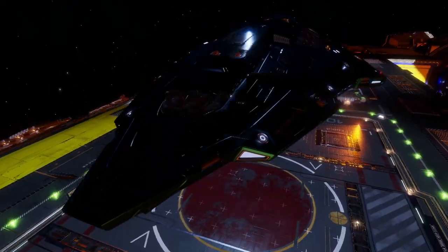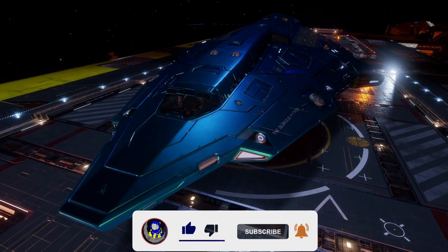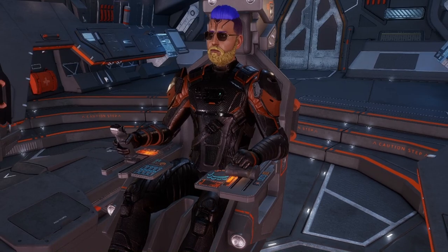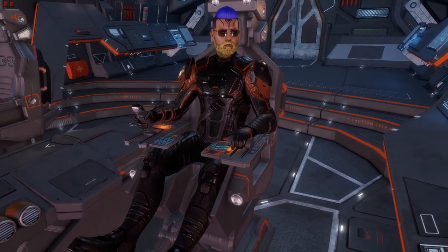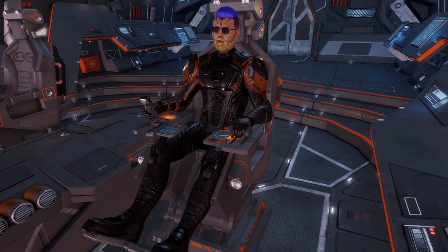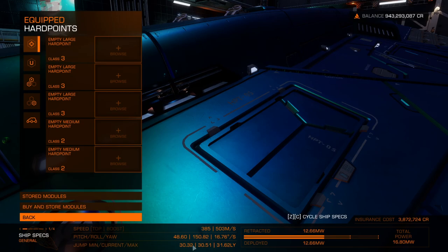Before you fly all the way out here to make a whole boat pile of space cheddar, let's make sure that your ship is outfitted properly. You're not going to be able to make it all the way out here to the Boondocks unless you have a fuel scoop on board, so make sure you grab one before leaving the bubble. In order to pound out these passenger missions as fast as you possibly can, you want to make sure that you have at least a 30.15 light-year jump range.